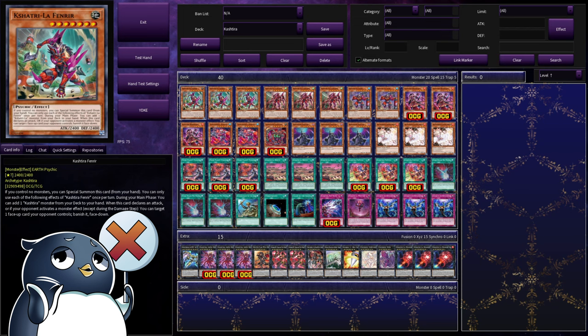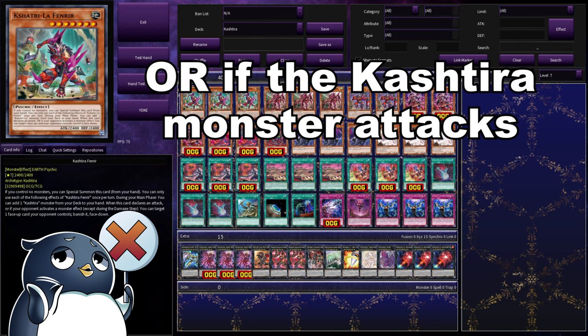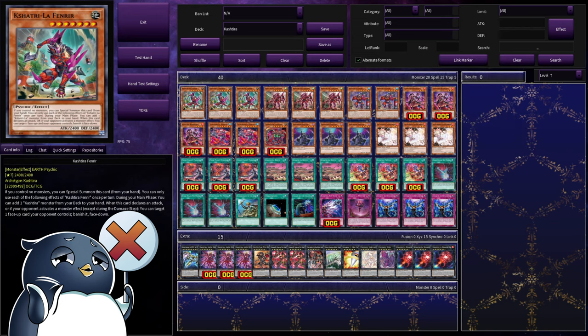These first three Cashtira monsters all have the same kind of effect: they can summon themselves from the hand if you control no monsters, they can add a type of Cashtira card, and they can banish a card of your opponent's if they activate a monster effect. Starting us off with the poster boy of the deck, Fenrir. On top of the free summon, you can add a Cashtira monster from your deck, which can be a copy of itself. And if your opponent activated a monster effect, you can target a face-up card they control and banish it face down.